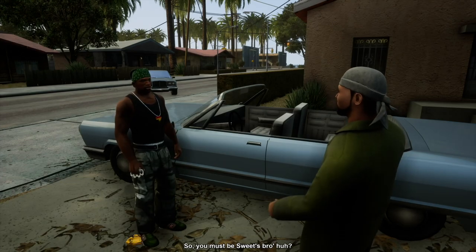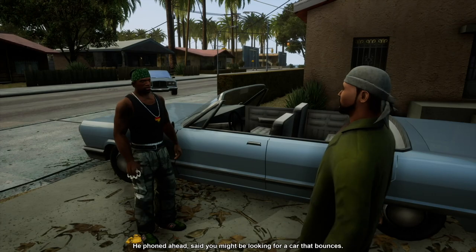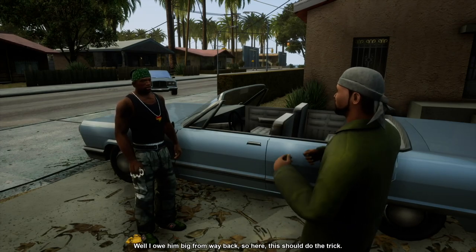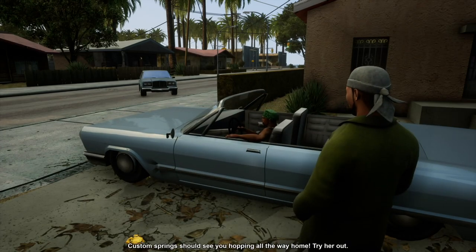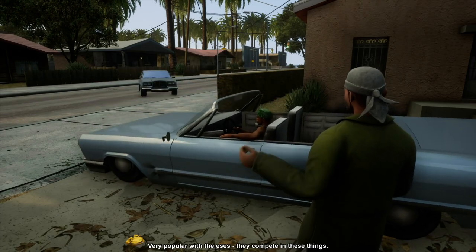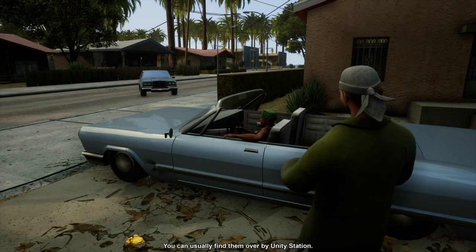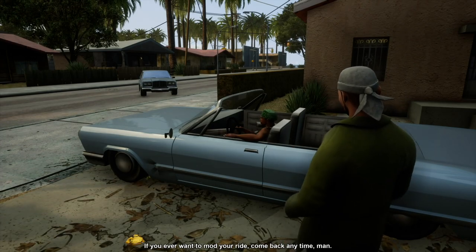So you must be Sweet's bro, huh? He phoned ahead, said you might be looking for a car that bounces. Well, I owe him big from way back. So here, this should do the trick. Custom Spring should see you hopping all the way home. Try her out. Very popular with the SA's — they compete in these things. You can usually find them over by Unity Station. If you ever want to mod your ride, come back anytime, man.